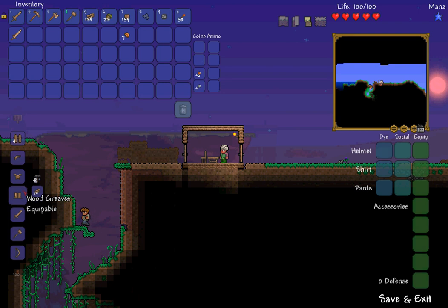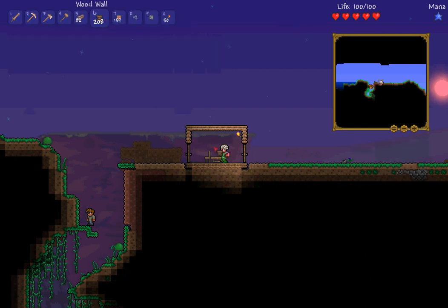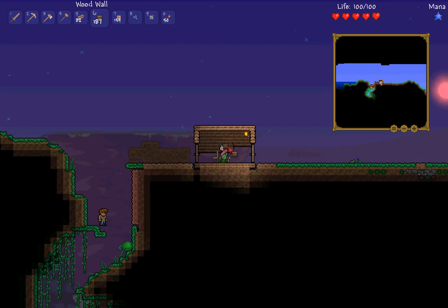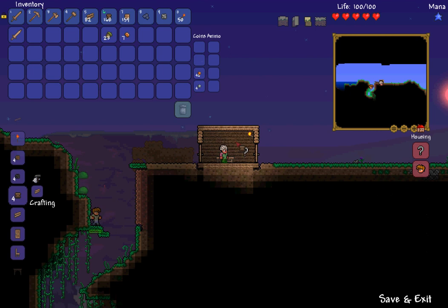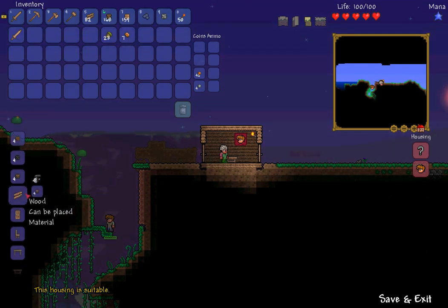Go to the bench and make wood walls — make about two hundred. Once you've filled the back walls in, go to the housing button above your equipment. Use the housing query to see if it's suitable. If it says 'this housing is suitable,' you can assign an NPC to live there. With wood walls, you can also convert four wood walls back into wood, so you can reclaim your spare wood.